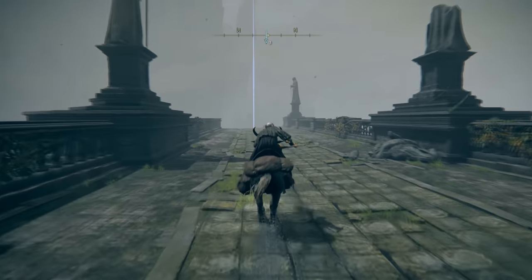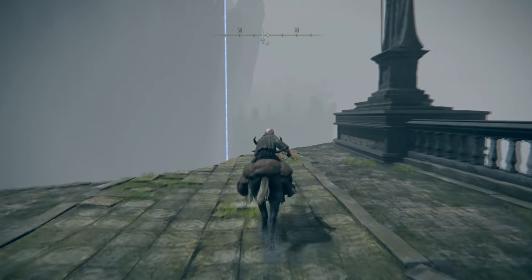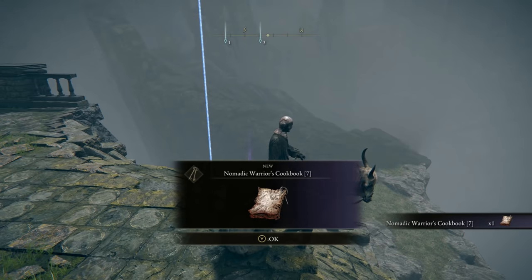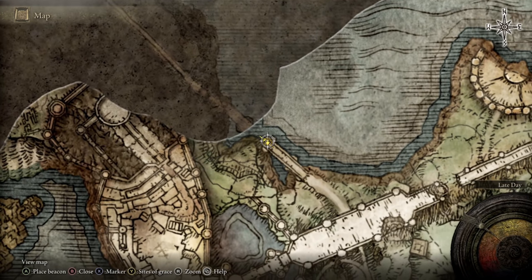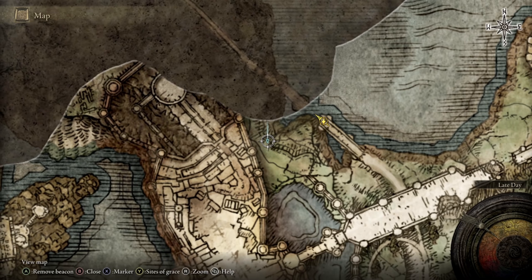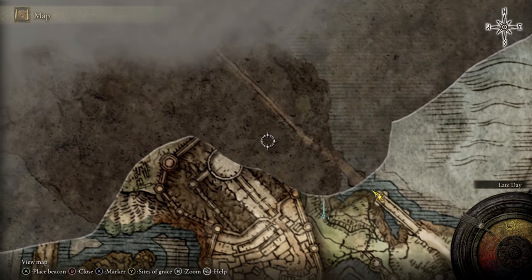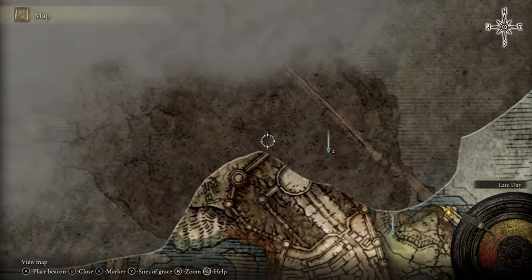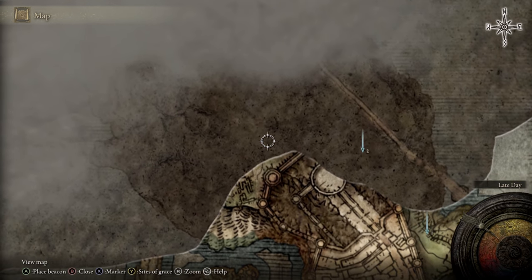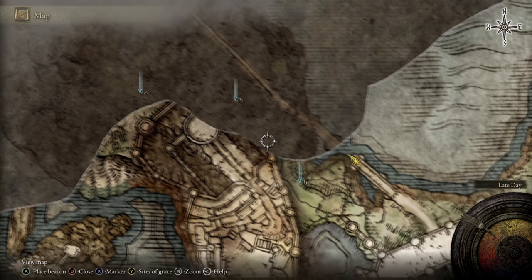We're going to continue on to the end of this stone bridge, which has fallen away — you cannot go any further. So loot this tarnish. Now we're at this broken bridge, and what we need to do is put another marker directly to the left here. Then to the north, we're going to follow this wall around. Put another marker there, and then just to the left here you can see this part of the wall — there's a little circle. Just to the north of that, put another waypoint as a rough guide of where we need to go next.